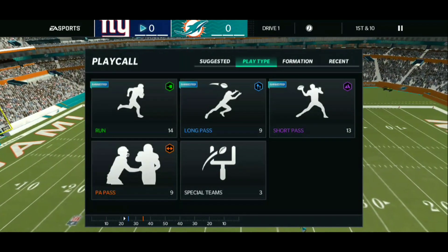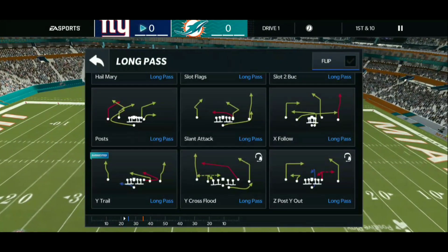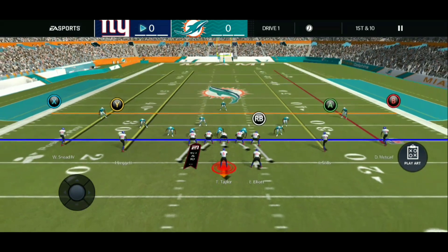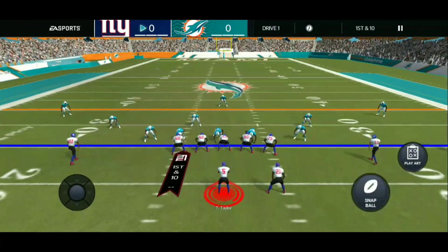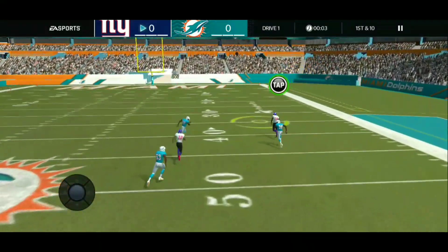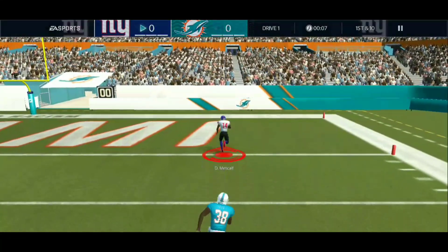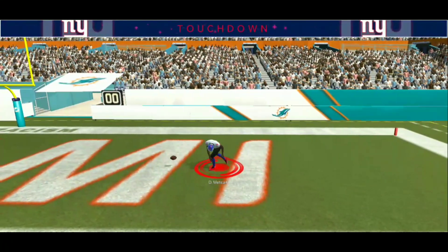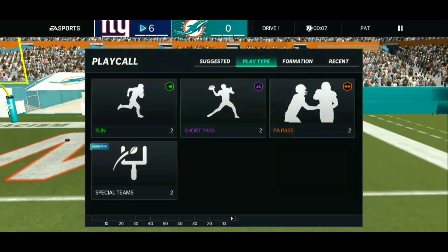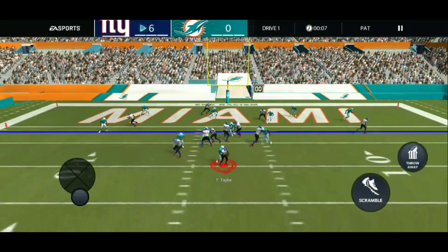I'm gonna go right into the long passes to see what we can do. I don't know where DK is, so I'm gonna do a Hail Mary just to go straight down. He's on my right side — I'm just gonna click it and see what happens. Oh my god, 97 speed DK Metcalf! Holy jeez, he's fast. That is a one-play touchdown every single time, every day of the week. That is just insane.